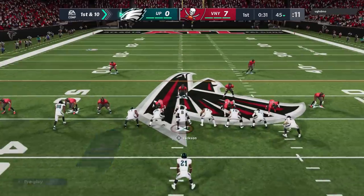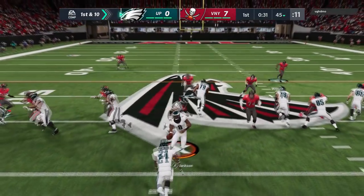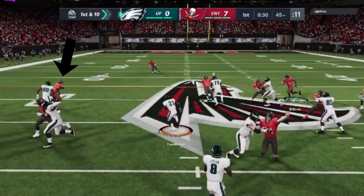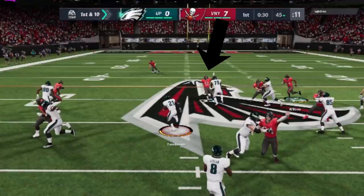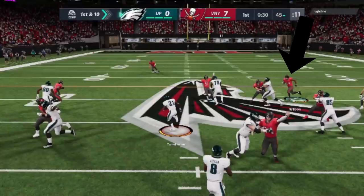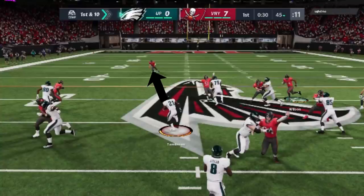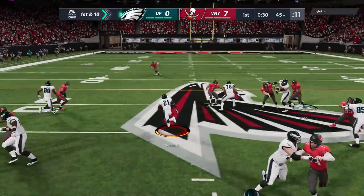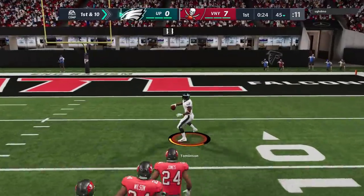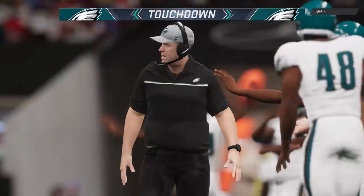I switch over to the 01 Trap and sure enough, look at the hellacious blocks and how big of a hole we get just from making the correct read. This guy here takes himself out of the play, this guy is getting blown off the ball, this guy is completely running himself out of the play, and this guy is locked up — pretty much everybody is locked up. That just leaves the safety, who has to cover the entire field and run through a lot of trash to get to me. I go right and he tries to come up with a hit stick, but he's got to cover the entire field — which is just impossible. I break away for a 55-yard touchdown run on the very first carry.